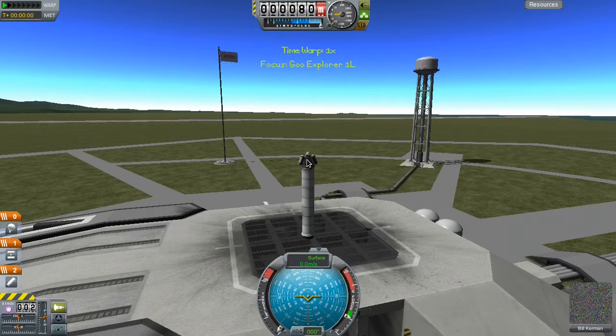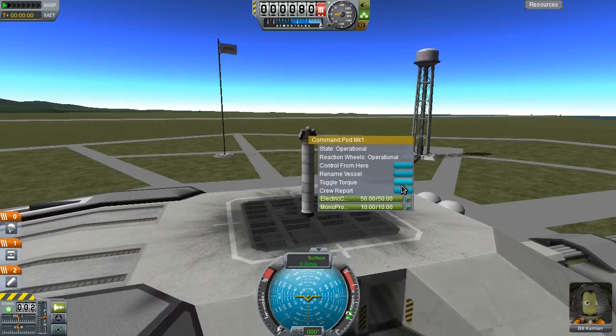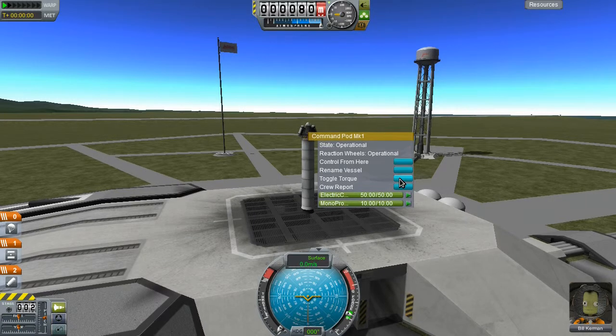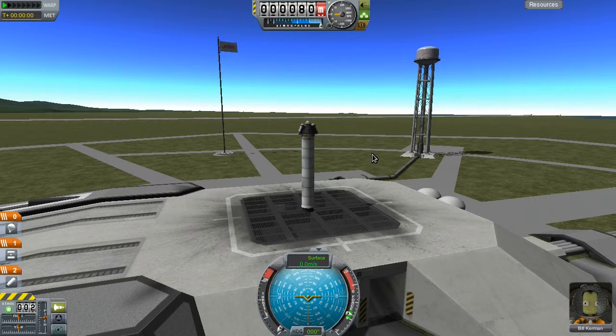While we're settling down - one thing I noticed when I was reviewing the video from the previous episode is I had done this toggle torque button and it didn't seem to do anything. But watching the video I saw it was turning the reaction wheels on and off. I hadn't realized that we actually have some control. I thought the only controls were the SAS and RCS - and I guess flaps later on if we ever get them. So I didn't realize that even at this stage we still have some control over the craft's attitude.